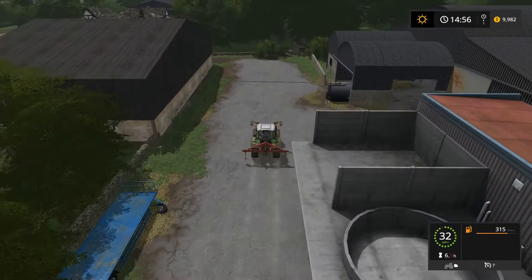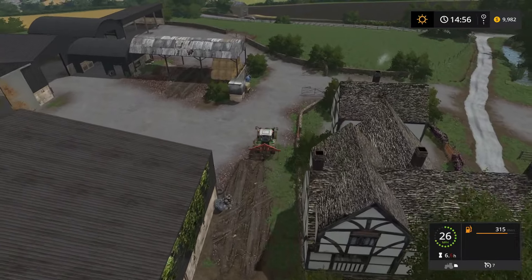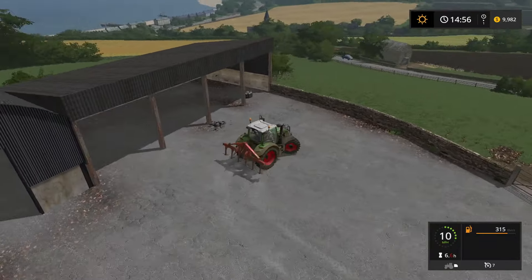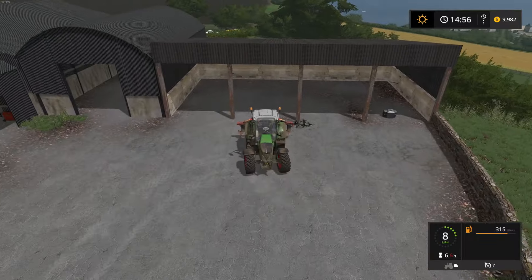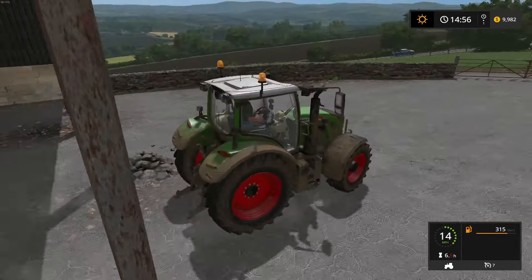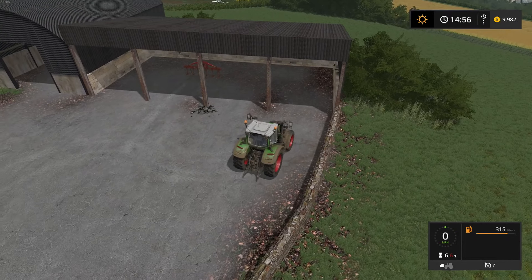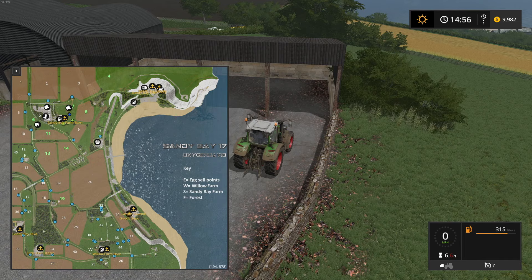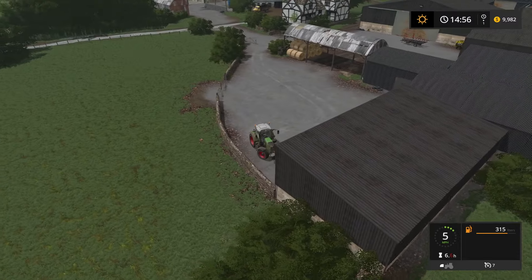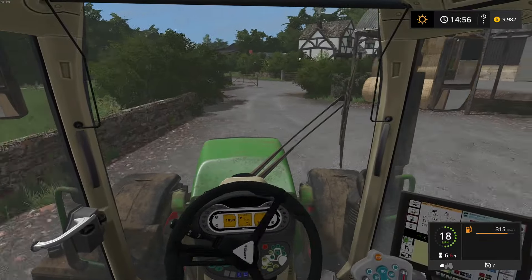All right, we need to find the seeder — where is it? Let's put this little thing away, drop it right there, and put the front weight on because we might need some extra front weight. Where in the heck is the seeder? It might be down by the fields — let's go drive over here and see because I'm not really sure.